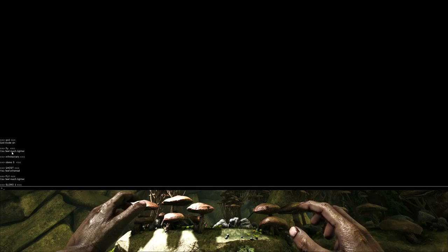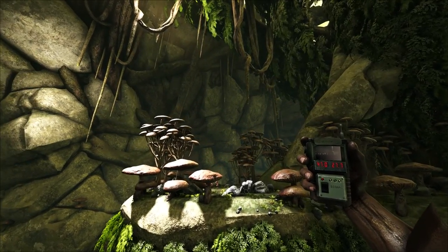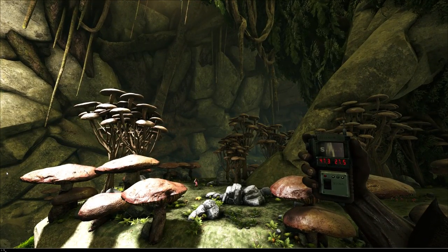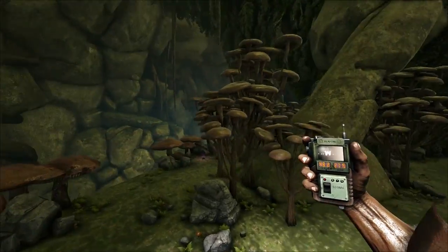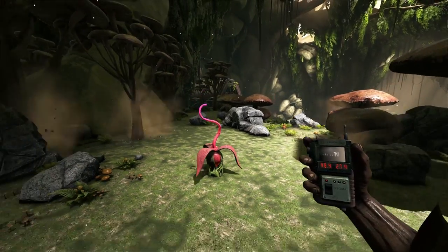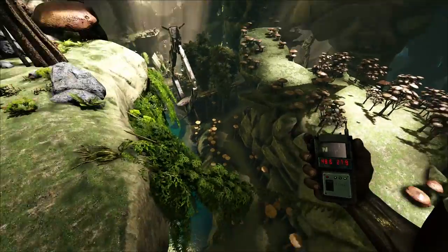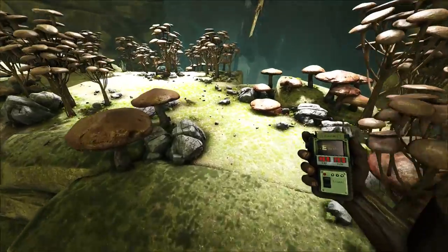Our first base location is in one of the safer areas. You can build on top of this platform right in front of me and use a zipline to reach the platform ahead. It's small — I'd only recommend it for a three to five member tribe — but there's no danger here. You've got plenty of resources: mushrooms, water, stone, flint, everything you need.